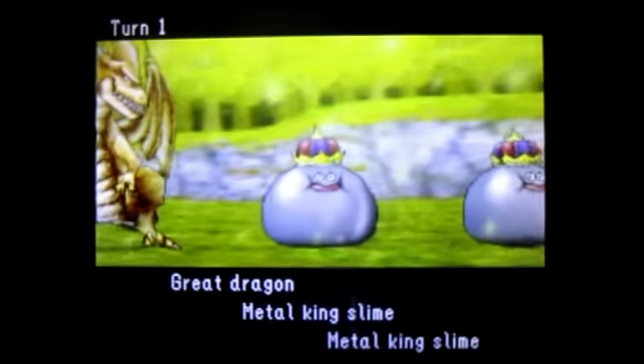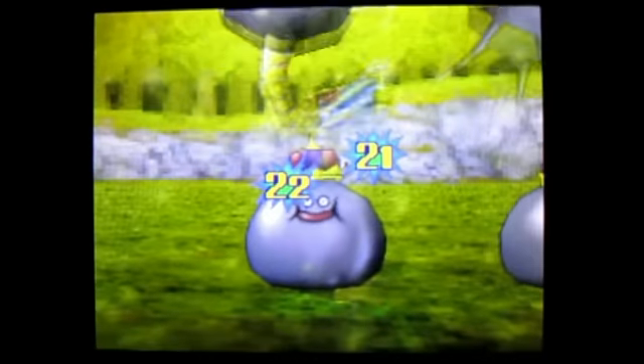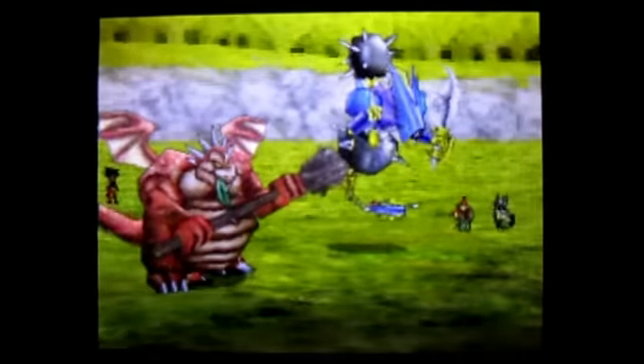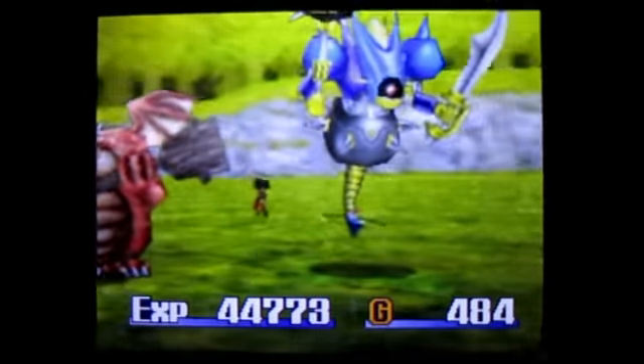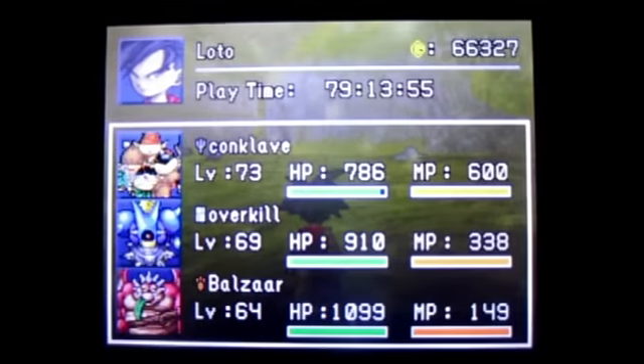I got two metal kingslimes and a great dragon — all of them are random. You can get three metal kingslimes, two metal kingslimes and one metal liquid slime, one metal kingslime and a Taumalidor, or one metal kingslime and a jumping jackal. It's all random.